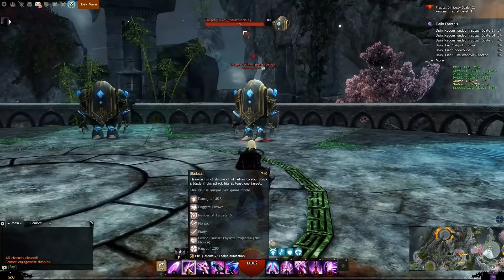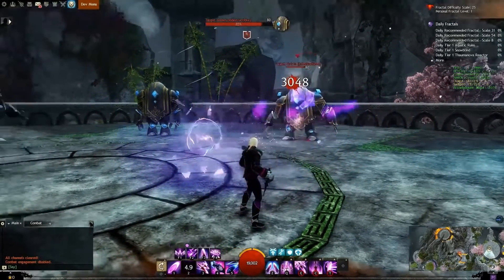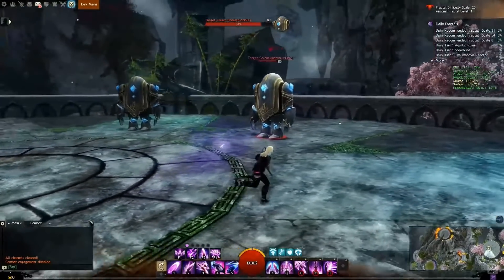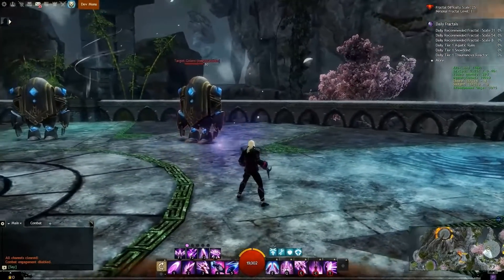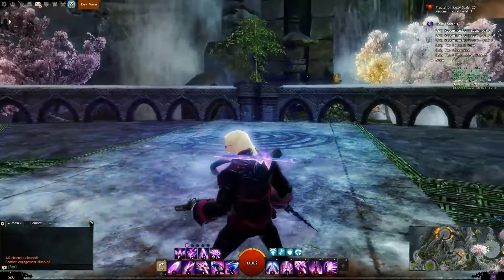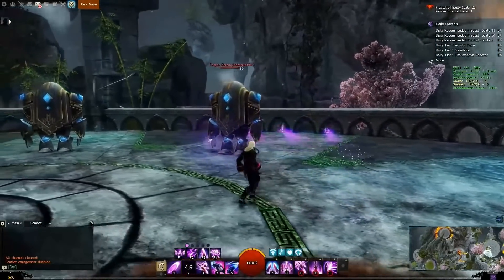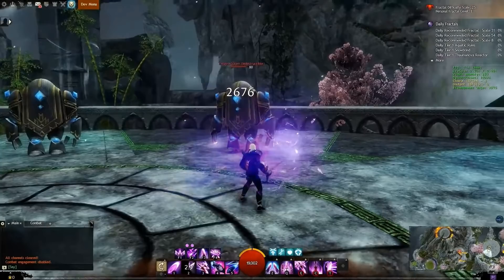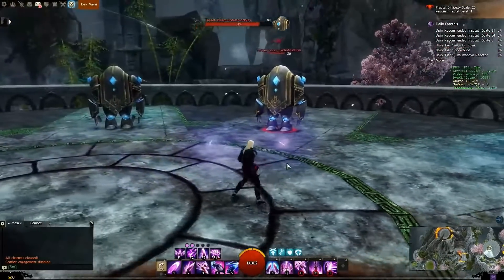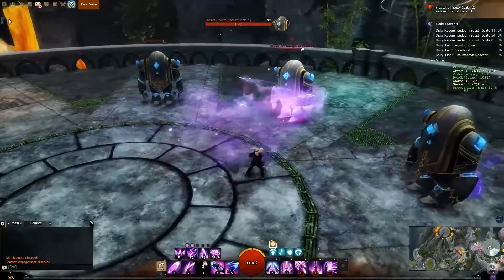The second skill of this weapon is Blade Call. This ability spreads daggers which pause at their ending point, or wherever they collide with terrain, and then return to the Virtuoso for a second attack. If the blades strike an enemy during this ability, you'll stock a blade for your professional abilities. Here you can see a blade stocked above my character's left shoulder, then stocking a second blade shows another above my right shoulder. Unstable Blade Storm is the third ability, dealing pulsing damage along its path and hurling blades at enemies within its reach.